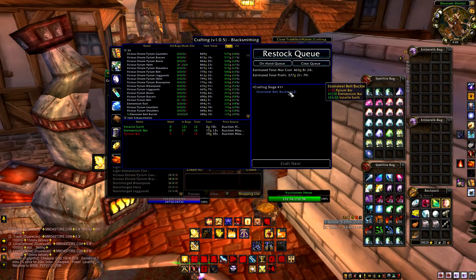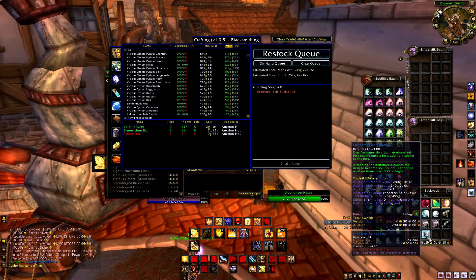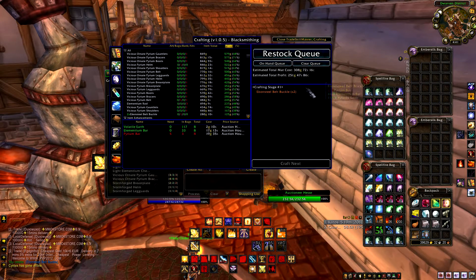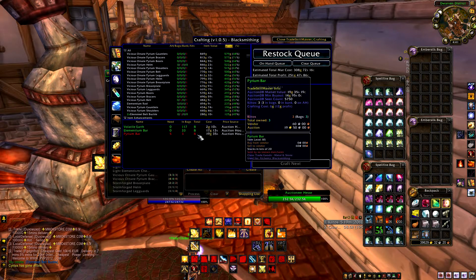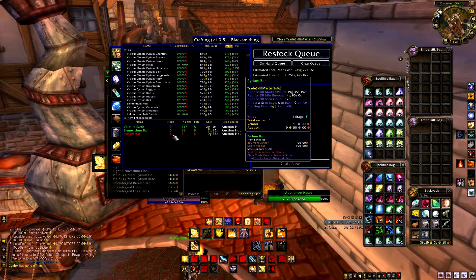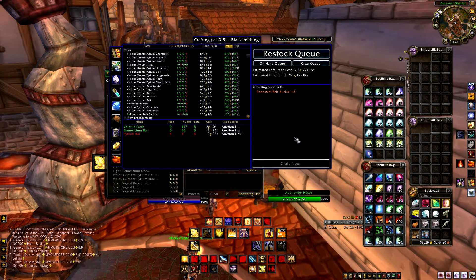I can click 'Craft Next' — requires an anvil of course — find the anvil, click on it or click 'Craft Next' and it works away. There we go, Ebon Steel Belt Buckle crafted! It now shows two still outstanding in the craft queue, and tells me I need a total of eight Pyrium Bars to make all of them — I've only got three so I need five more. If you are still requiring items, don't delete them from the list, because this list will then populate a separate part of the add-on to help you buy all the materials you need.